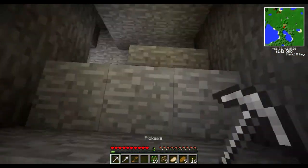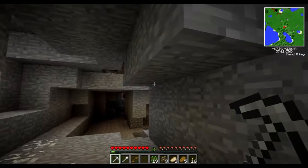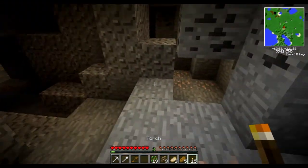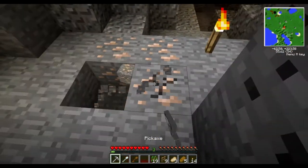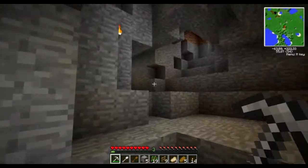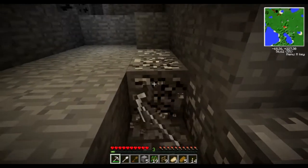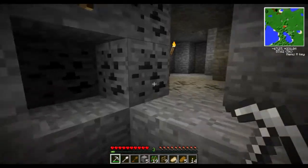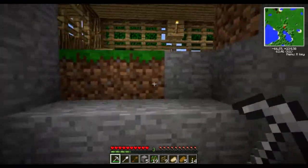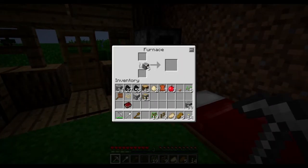Let's head down and see if we can, without getting killed here, get some more iron. It's actually pretty fast. Gonna get a few more iron. There we go, and head back up. What is this? Aluminium — or aluminum. That's good. I'm gonna get a few of them. Let's smelt up this iron.